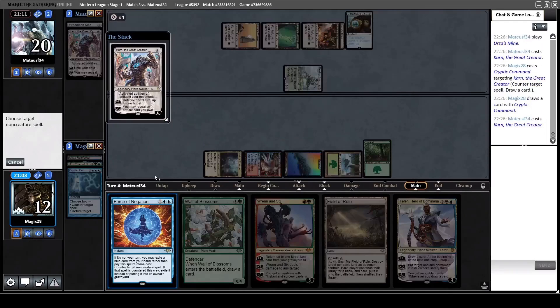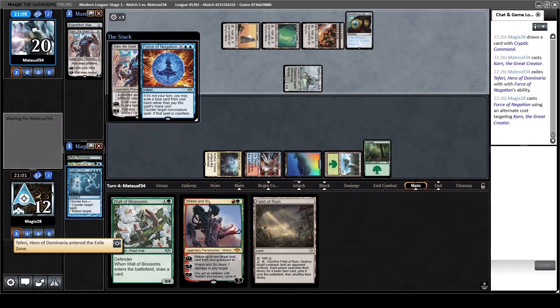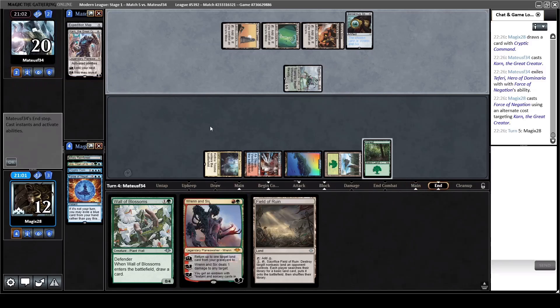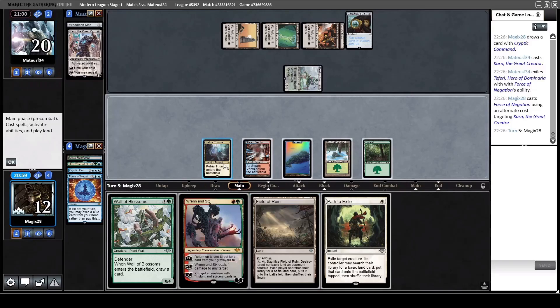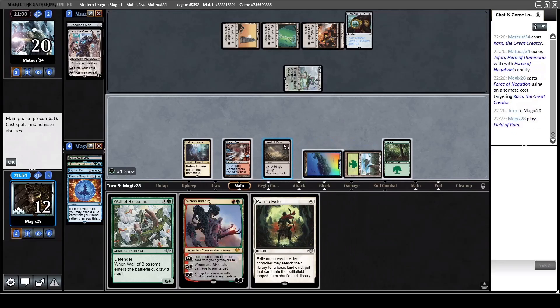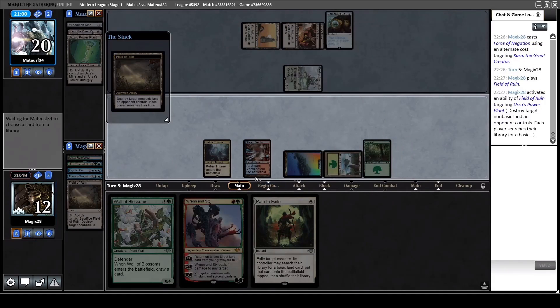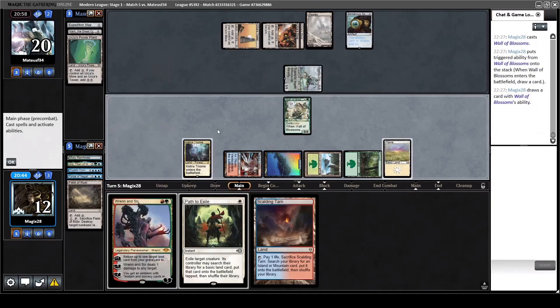He has a follow-up, so I have to Force of Negation here and pitch the Teferi. On the bright side, our opponent has all the mana but is running out of cards, so let's get this party going. We still don't have a white source, but I can't get one here and I really have to get Uro going. We are still missing a card anyway, so we can also grab Plains here.